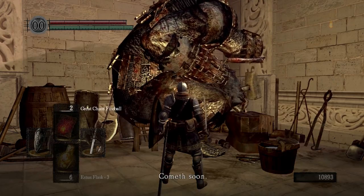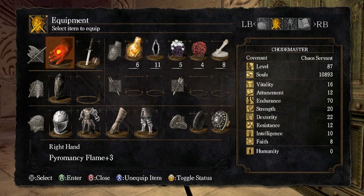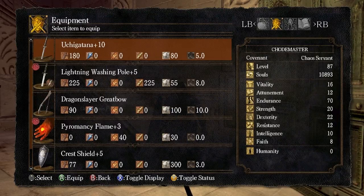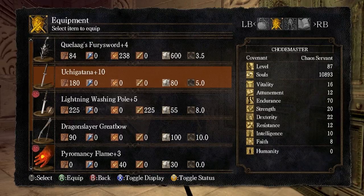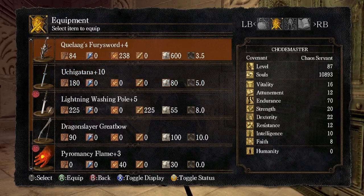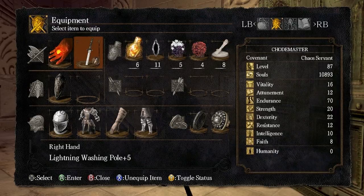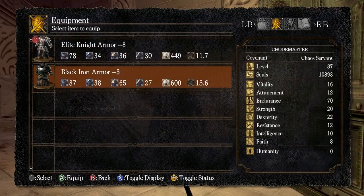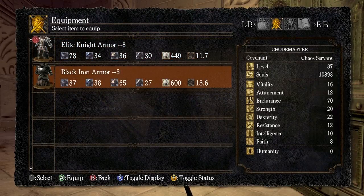So that's what I've been doing. Let's take a look at my equipment one more time before I end the video. I got my Lightning Washing Pole to plus 5, my Ujigatana to plus 10, and Quelaag's Fury Sword to plus 4. I'll be getting the Ember to upgrade the Ujigatana further and I have Titanite chunks for it. I'll go get some more Demon Titanite to upgrade the Fury Sword to plus 5, which is as far as it can go. I got both shields to plus 5. I also upgraded the Elite Knight chestplate to plus 8 and the rest of the set to plus 6, and started upgrading the Black Iron Armor set as well — I believe that only goes to plus 5 with Twinkling Titanite, whereas the Elite Knight set goes to plus 10.